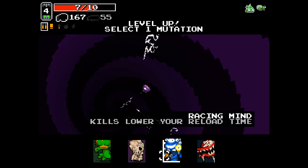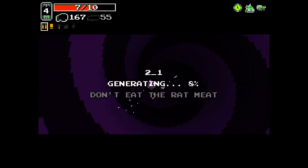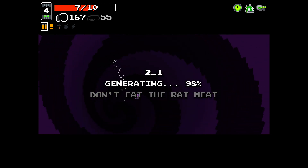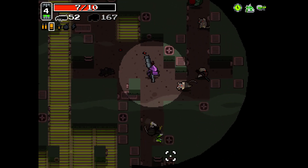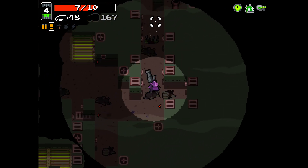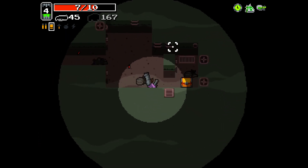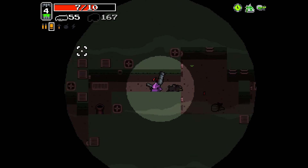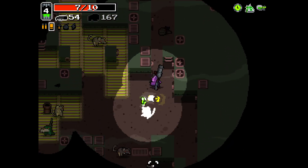I should probably have taken the assault rifle at that point, but I'm going to Patience these because it's early. Patience allows us to select from another set of mutations the next time we enter a portal, whether or not we level up.